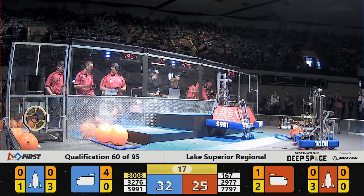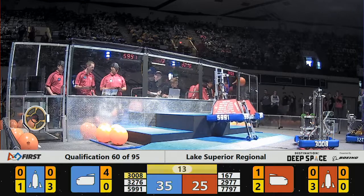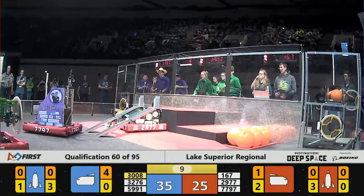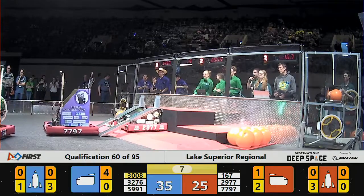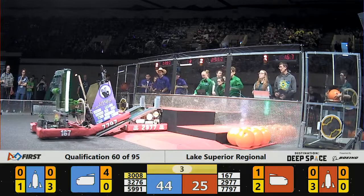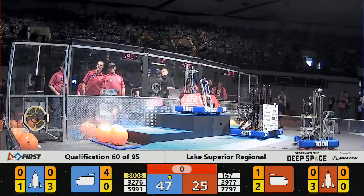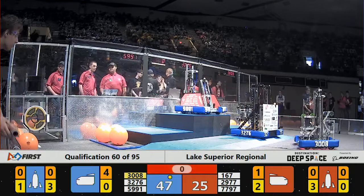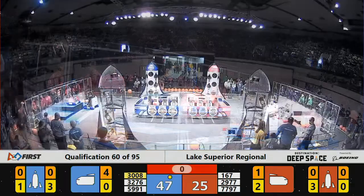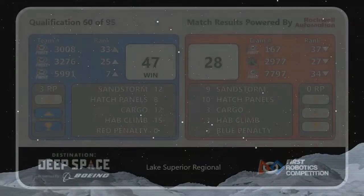Over on the blue lines, team 9591 working on getting to that level 2 platform. The Chargers trying to get their retracted all the way up — make sure they get all those points. They do it. Team 3276 is all stationed and ready to go. Looks like the red alliance is trying to do the same. We will see what the final scores look like in just a moment. It is the blue lines taking the victory here.